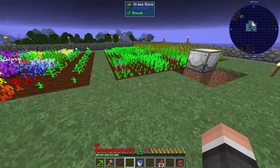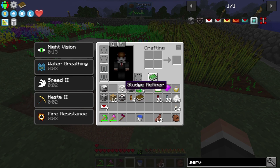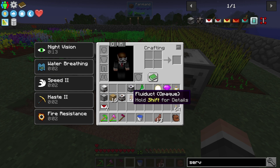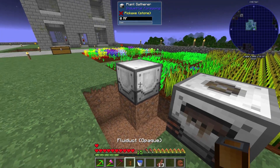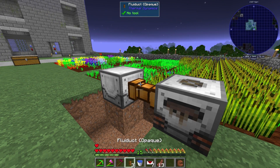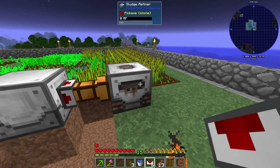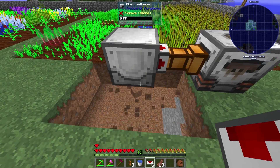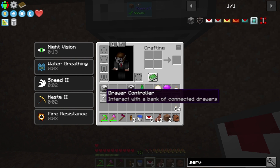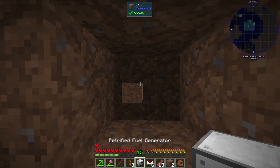You can see the range clearly - there's no guesswork at all. Before we even get this powered up, I'm going to get the sludge refiner here to deal with the sludge. I'm going to grab some fluid duct, a piece here, and grab a servo. That will pull the sludge out of it so we won't have to worry about it. We just need to power all these machines, so I'm going to do temporary power with the petrified fuel generator, then switch over to the bioreactor.